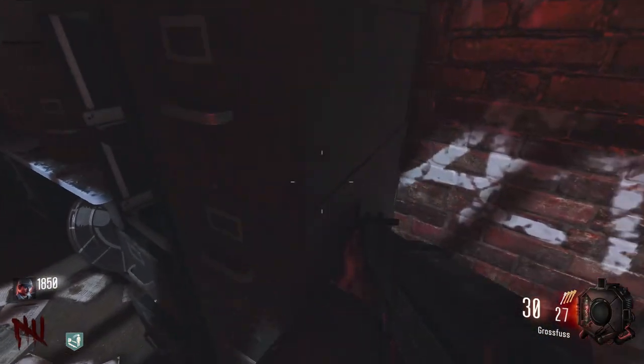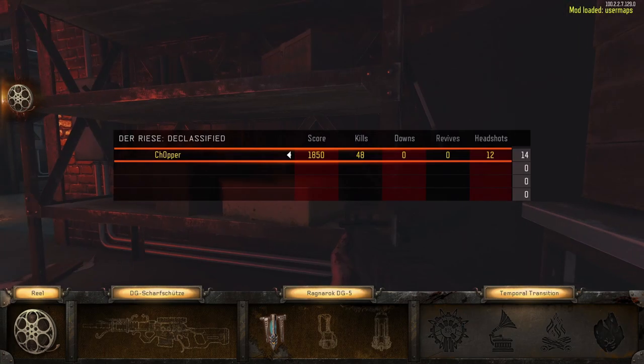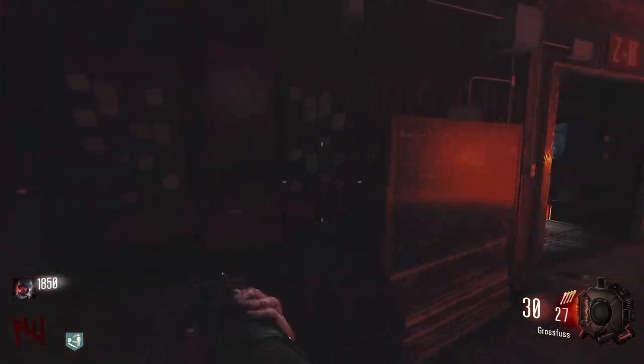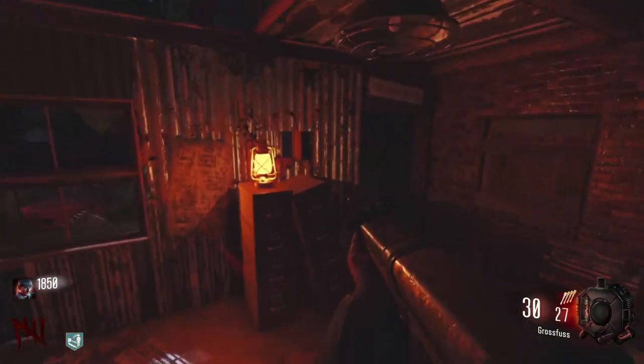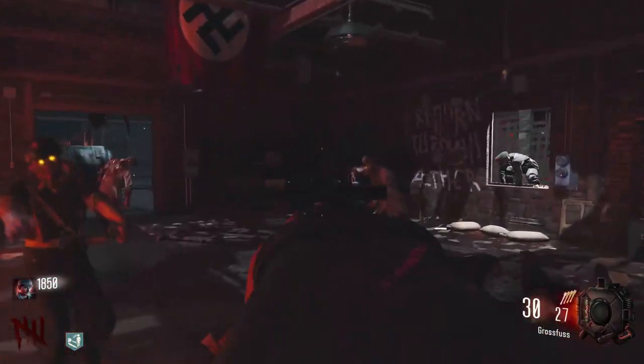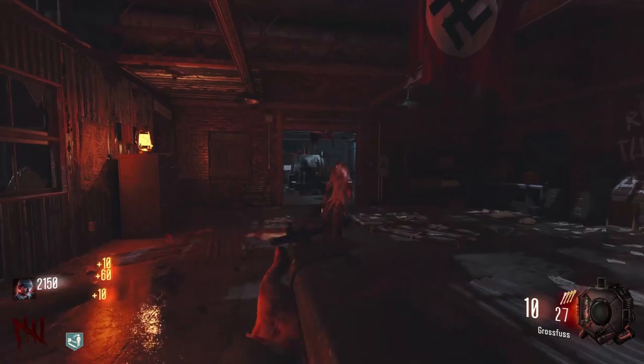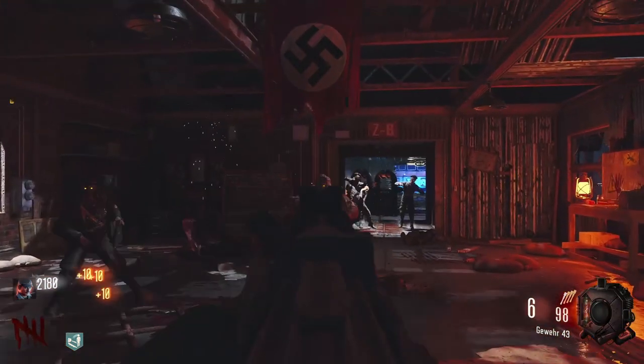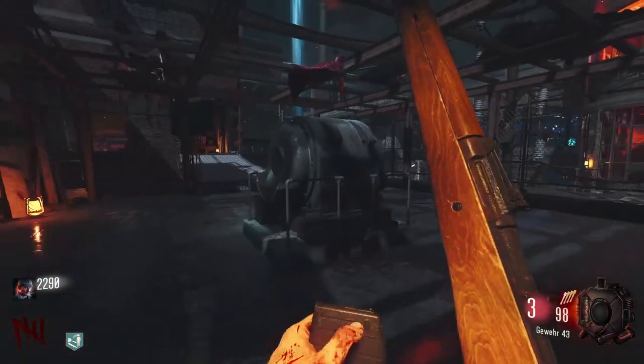I kind of like the drop system where BO4 makes you wait a bit, though there are some cases where it's not so good. Oh, there's the reel — we need a projector. Is there a projector in this map at all? I'm wondering. I don't want to die here. Is there an obvious projector anywhere that I can find immediately? I'm thinking about buying double tap.